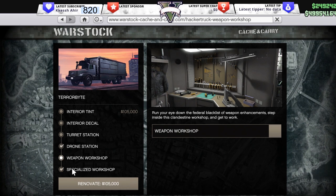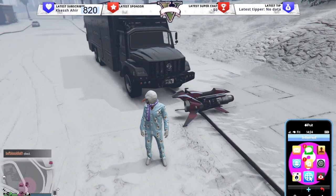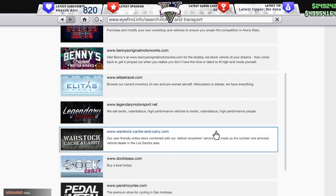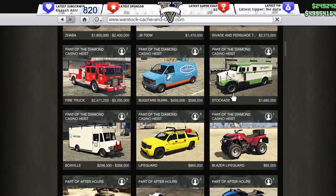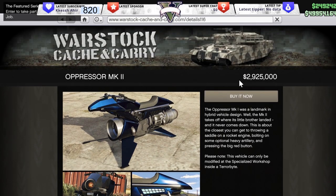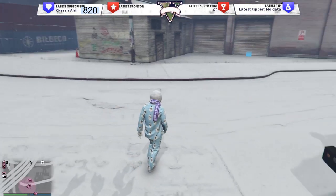The specialized vehicle workshop is for the Oppressor Mark 2. As you can see, I have the Oppressor Mark 2, which I'll show you in Warstock Cash and Carry. You can either buy it for 2.9 million, or you can buy it for the trade price — a cheaper price — and to be able to buy it at the trade price, you're going to need to do Terrorbyte missions.